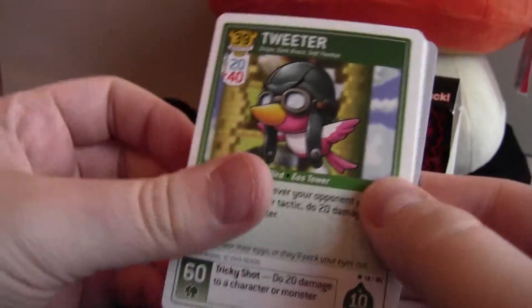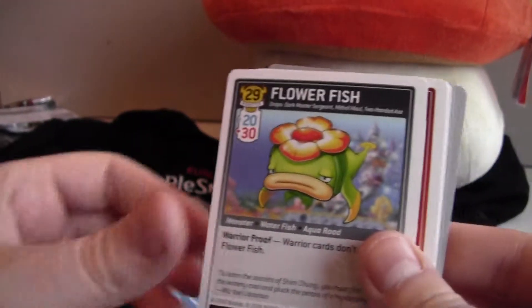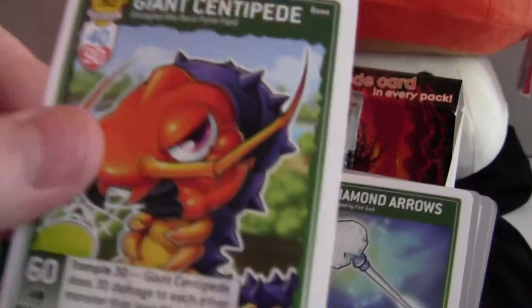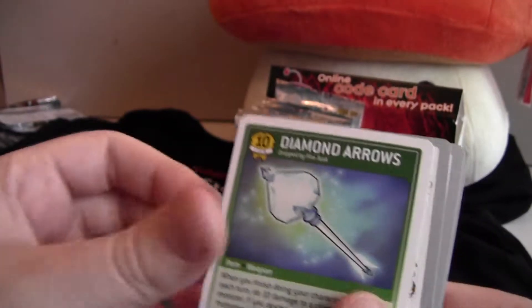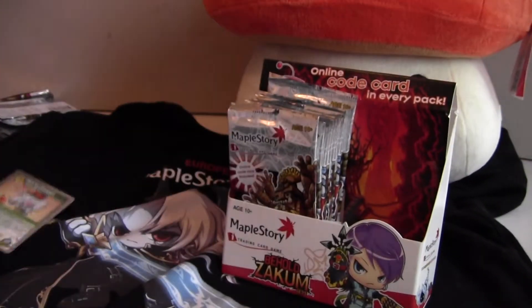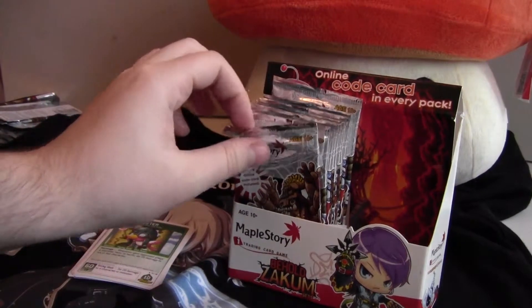Okay, we've got a Tweeter, Improving HP Recovery, Flower Fish, Dark Egg Stomp, Giant Centipede which is a boss, Diamond Arrows, some code cards, and another Pet Elephant. So that's our rare. Let's put these aside — okay, another pack.